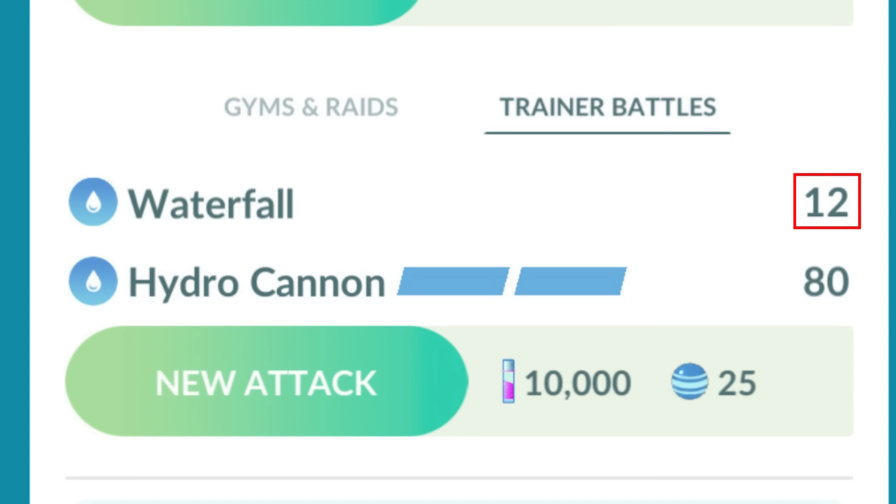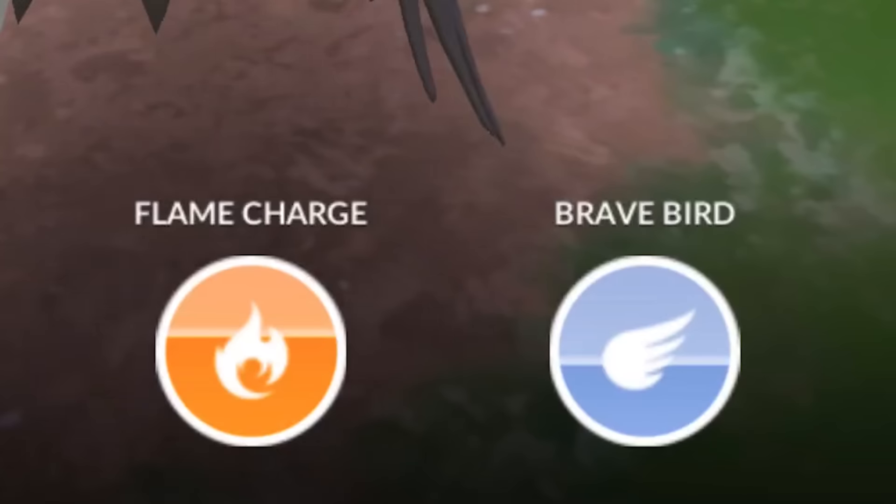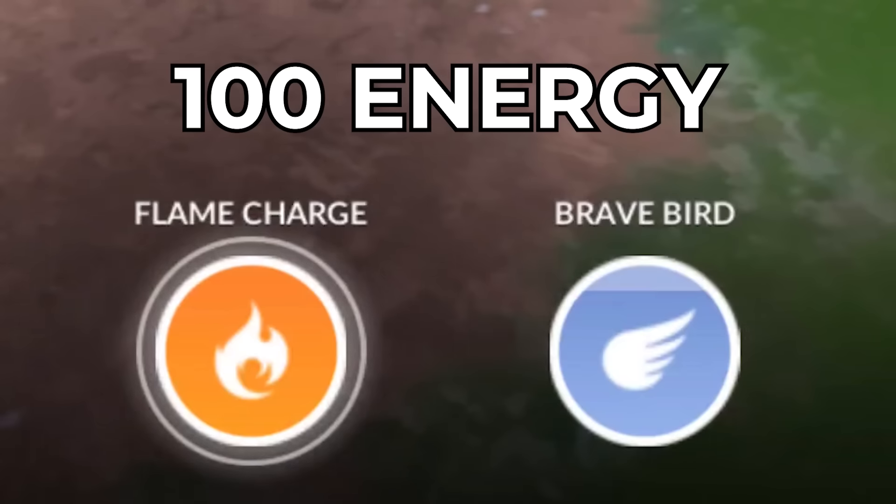Fast moves deal damage — some more, some less — and every time you use a fast move you gain a certain amount of energy, visible as a bar filling up on your charge moves. Each Pokemon can hold up to 100 energy, and you can never go above that cap. You can still use fast moves at 100 energy, but you won't gain more energy, which makes it somewhat wasteful since the whole point of fast moves is to build energy for charge moves.